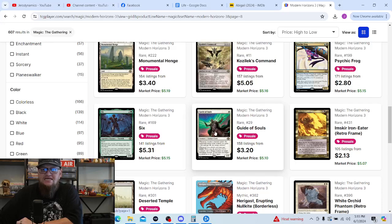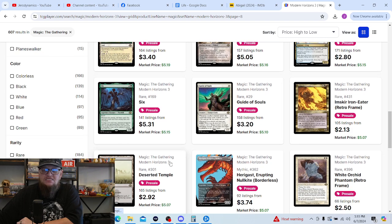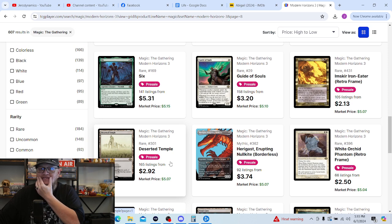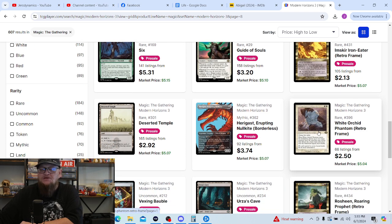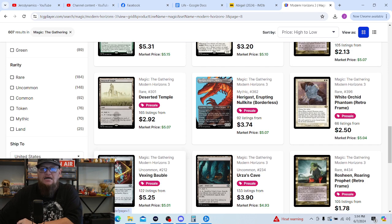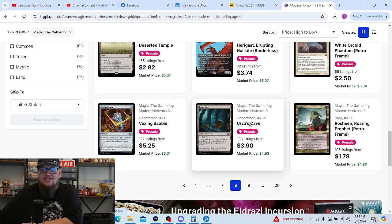Six, Guide of Souls — pretty cool but Energy, not looking to build that right away. Obscure Iron-Eater — not really interested. Deserted Temple — don't really need that. Haargaze, Erupting Nullkite — not looking for the profile version. White Orchid Phantom is one of the big cards I really want a copy of — specifically the Richard Kane Ferguson art version; that's the one I absolutely need. Vexing Bauble — I need a foil copy of that hopefully. Urza's Cave — same thing. Roisen — not really looking to pull Roisen.